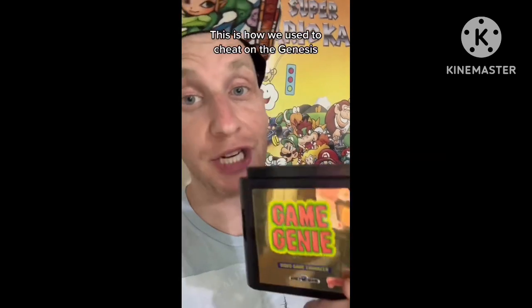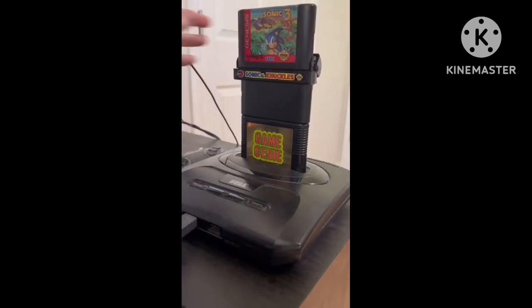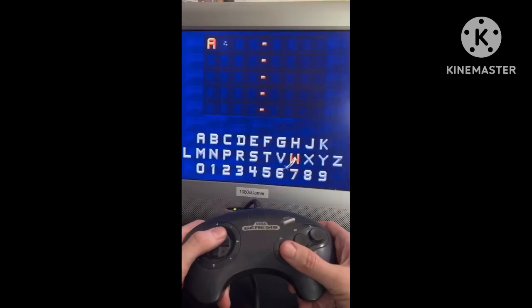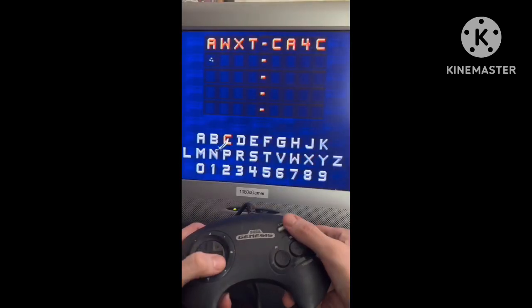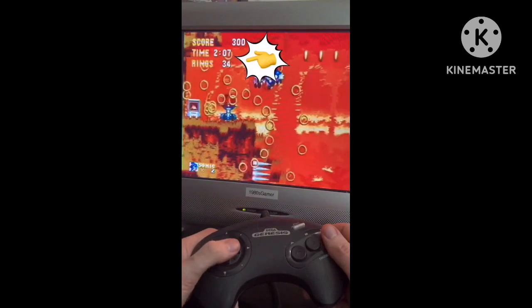Do you want to play as Sonic, Knuckles, or Tails? Oh my god! This is how we used to cheat on the Genesis. First we'd insert the Game Genie, then a game, and sometimes another game. Then we'd turn on the Genesis power and the Game Genie power, then type in the Game Genie code. And when we're finished we'd hit start, and the game would load — and now Sonic can get hit without actually losing any rings.